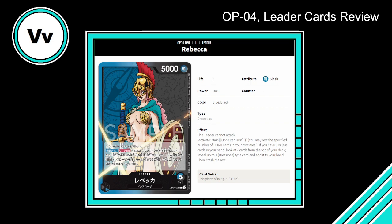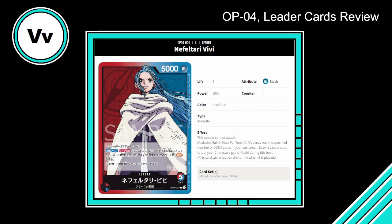Last leader: Nefertari Vivi — and just to clarify, I did not get my name VV from this card; my name comes from Wolfrick, turning the W into two V's. Anyway, 5000 power, five life again — a five/five leader, red and blue, Alabasta type. This leader cannot attack. So we should expect that pattern: five life, dual color, cannot attack.